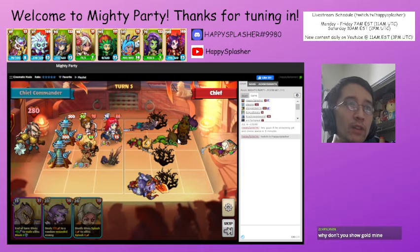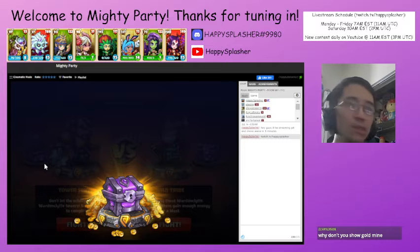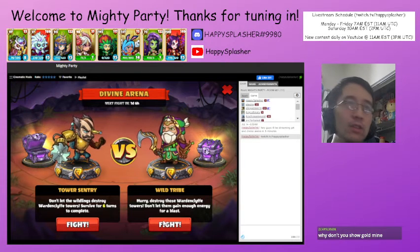We survived until the end of turn five, and then as you saw, their Warlord was destroyed. So there you go — that is the Tinker side. Let us do the druid side. It looks like we have to destroy their towers.